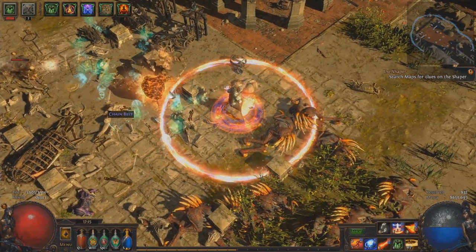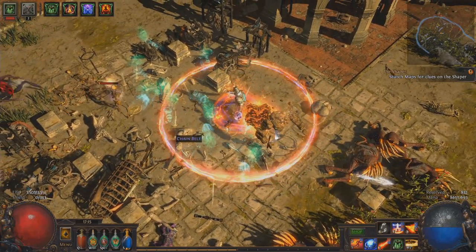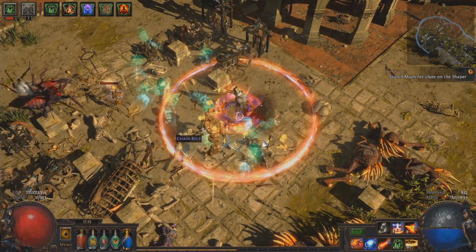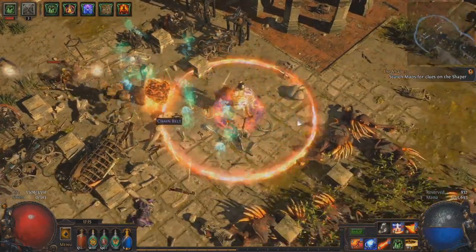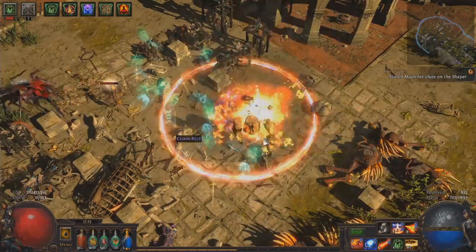In the footage here, I test some Volatiles — this is just low-level maps with mobs with no real damage mods on them, so it's not dealing any damage. But you can imagine if this is one of those Volatiles that deals 10k damage, it's going to be an interesting thing to deal with.